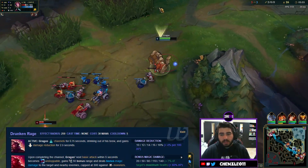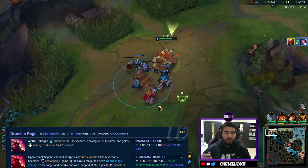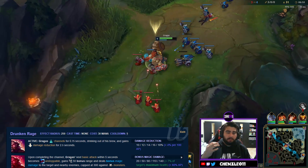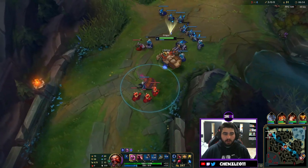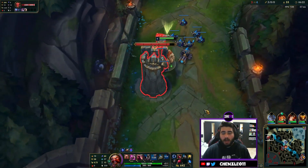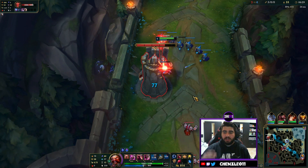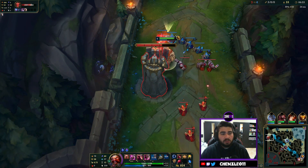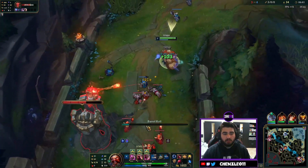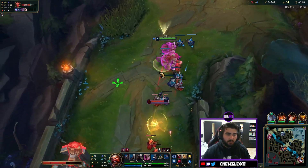The W is called Drunken Rage. Gragas channels for about a quarter of a second — he drinks from his keg — and you get damage reduction. This is more of a tank-centric ability but it works well with the AP build because it gives you some survivability. After channeling, your next auto attack has more range, does bonus magic damage, and AOE. I use it to clear waves a lot as well.